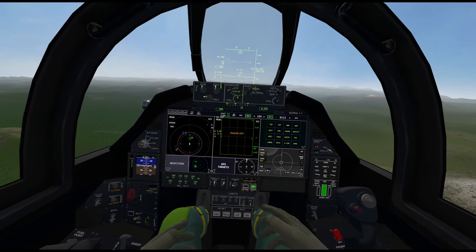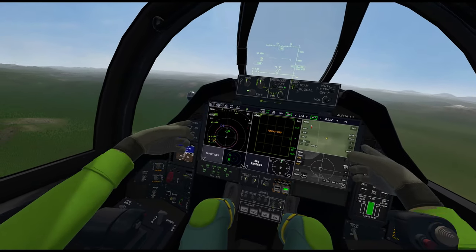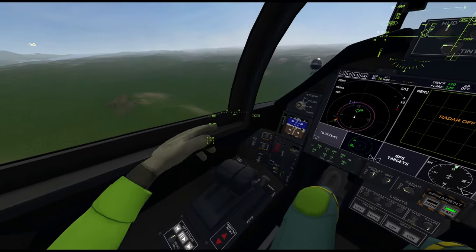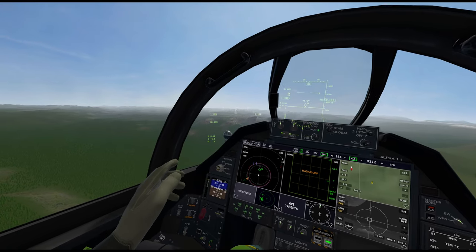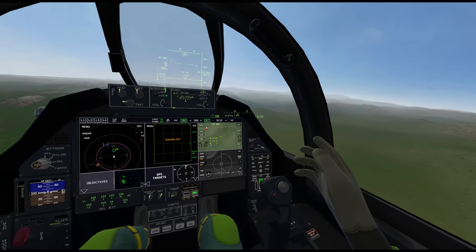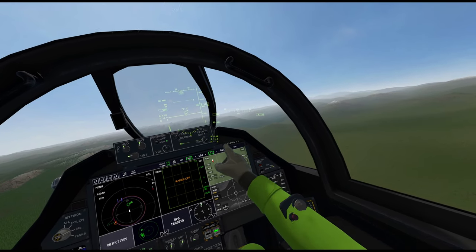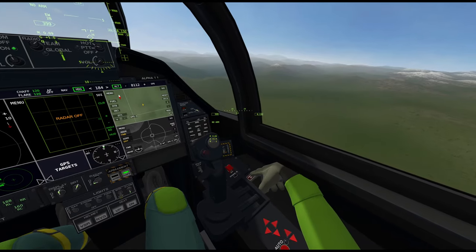Maybe in a future video I'll cover all the MFD options, but for now it would make this a really long video so I'm not going to go into that. The front seat of the cockpit is done — I don't think I've missed anything. Remember if you forget your call sign, it's shown here — alpha one one. Now we go back to the rear seat.